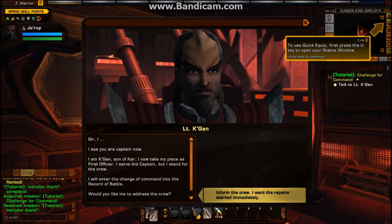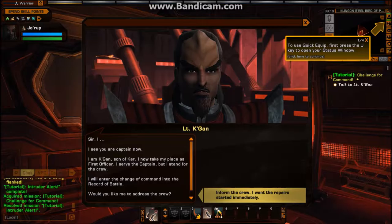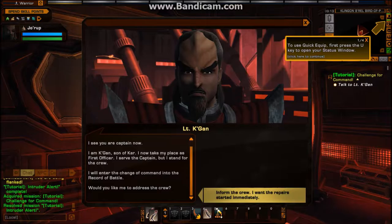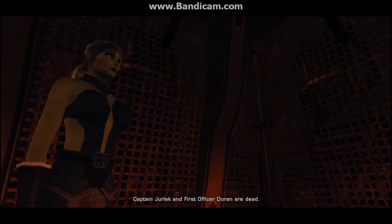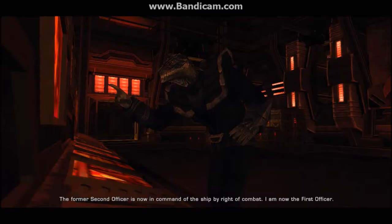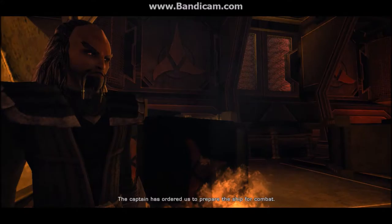Sir, I see you are captain now. I am Kagan, son of Kerr. I now take my place as first officer. I serve the captain, but I stand for the crew. I will enter the change of command into the record of battle. Would you like me to address the crew? Attention crew! Captain Jerlek and First Officer Doran are dead. The former second officer is now in command of the ship by right of combat. I am now the first officer. The captain has ordered us to prepare the ship for combat.